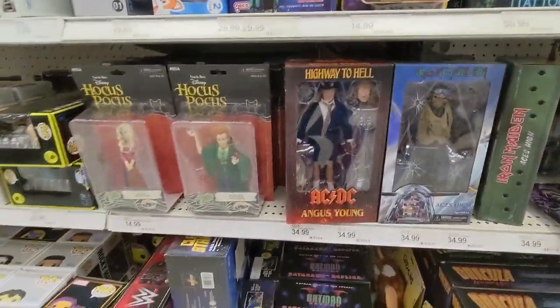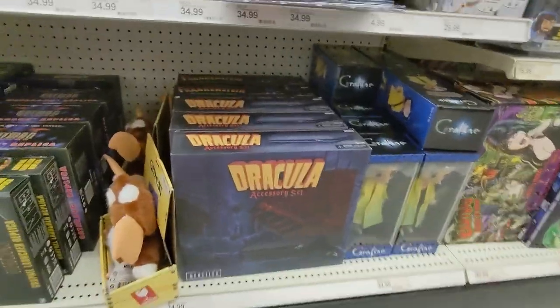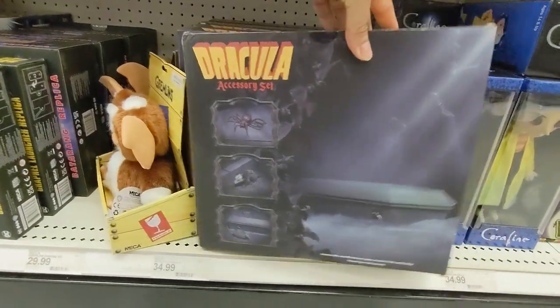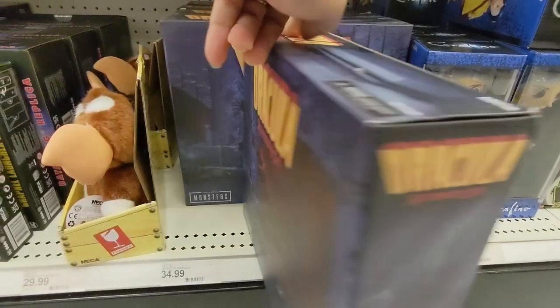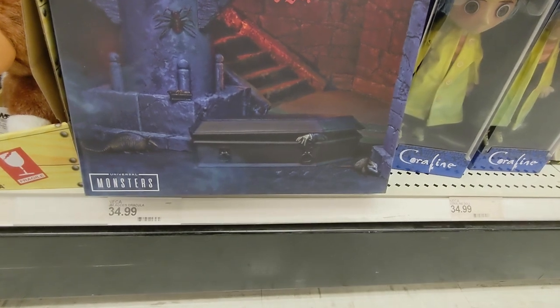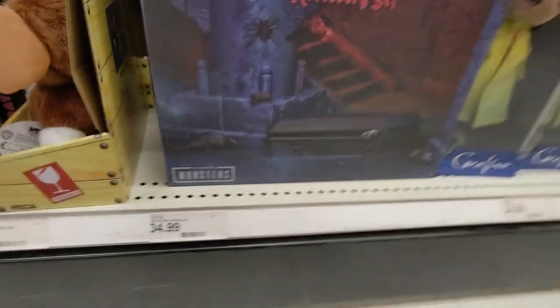Iron Maiden — I way to hell. And they got the Dracula accessory set: coffin, spiders, rats and bats, and an armadillo. It's a good set. I like it — I'd like to get it for the coffin. It's $35, at least that's what the tag says.